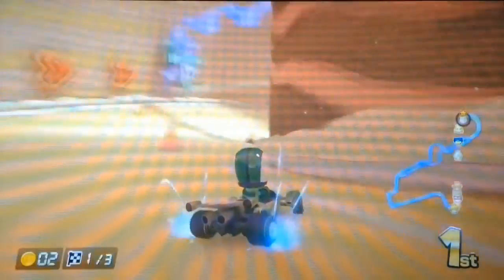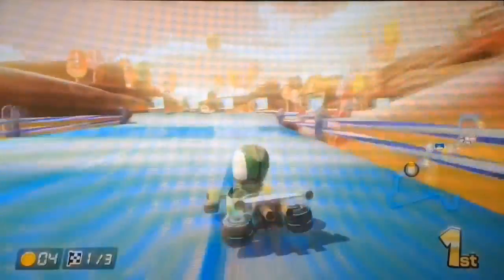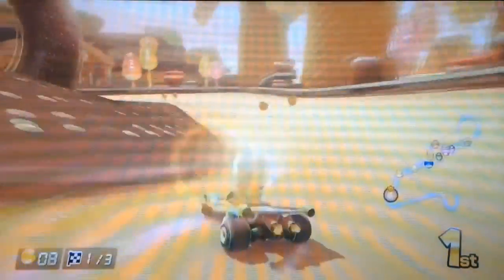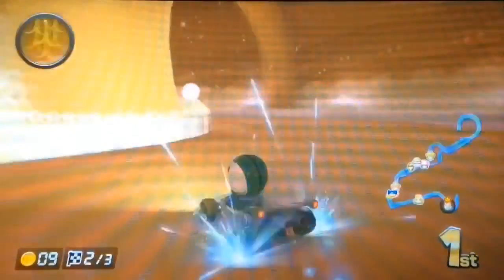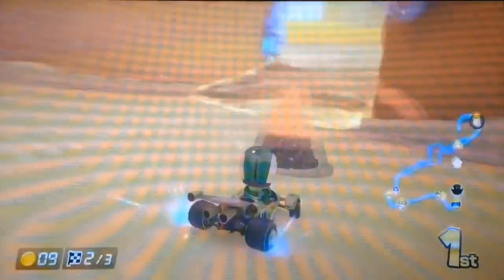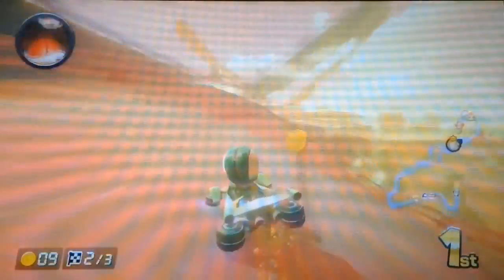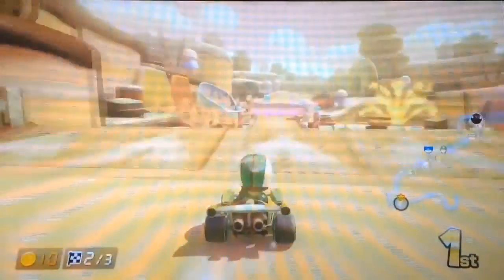Inspired by N64 Choco Mountain, Sweet Sweet Canyon is a blast. You're racing in a land filled with lots of candies and treats — exactly like Sugar Rush from Wreck-It Ralph. You start off by getting shot out of a cannon and into a canyon with a giant cake that looks like a castle. After that, you get to choose between two paths, a blue and a pink one, that both use the new anti-gravity feature. Then there are a few turns back to the finish line, and there's even a shortcut where you go through a donut. The crowd at the beginning is even made out of gingerbread. The music really fits the track. Sweet Sweet Canyon is overall a pretty great track.